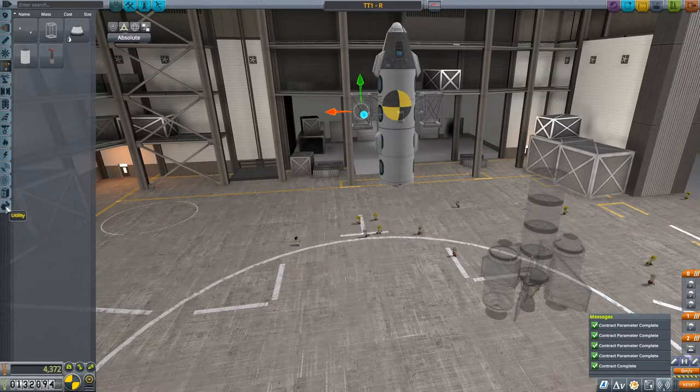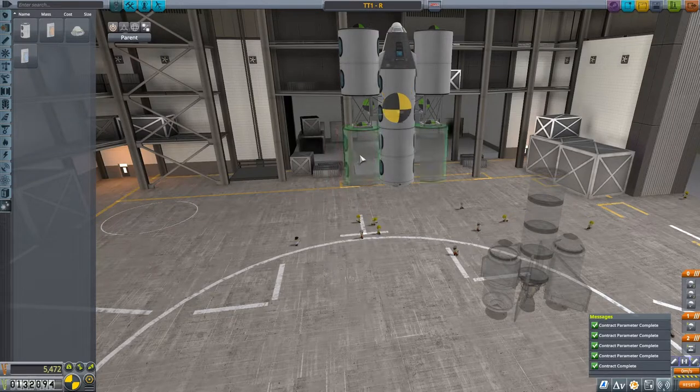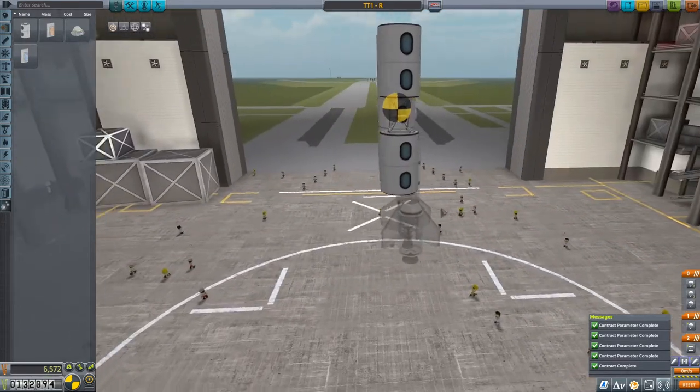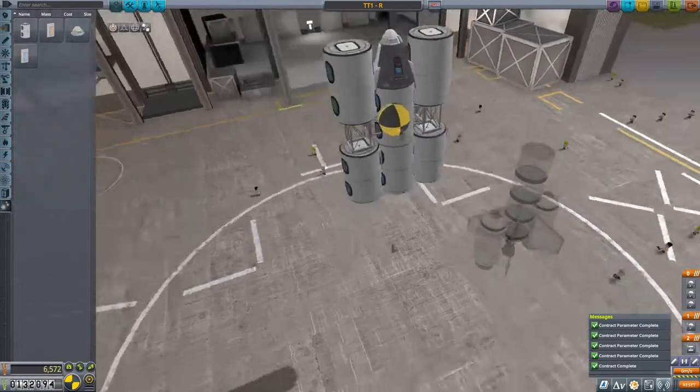That should do us. Excellent. Now let's go in here. This is so not going to work, but let's see how it goes anyway. So that's now two, four, six, eight, ten, twelve tourists.